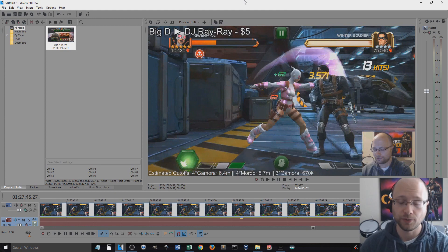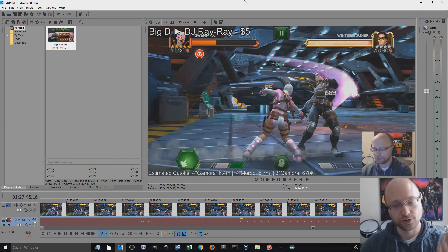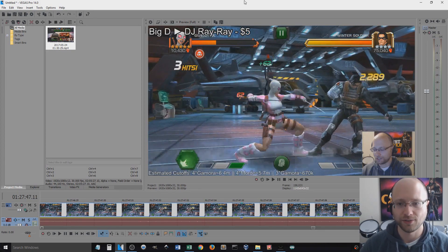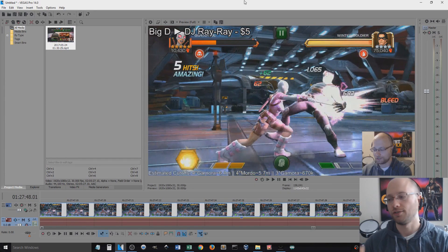I have a fight loaded up against Winter Soldier, and I'm testing two different synergy teams. First hit: 3,571. Second hit: 683. I've written all of that down on a spreadsheet. I'm not going to show you all 83 hits it took to drop Winter Soldier, but I want to show that I'm also calculating every time a bleed triggers and figuring out that damage as well. So let's head on over to the spreadsheet.